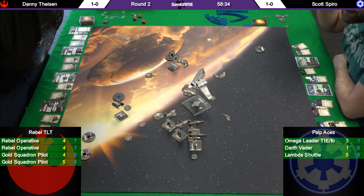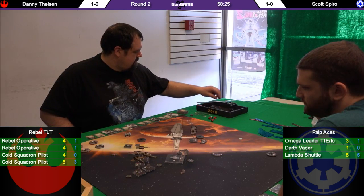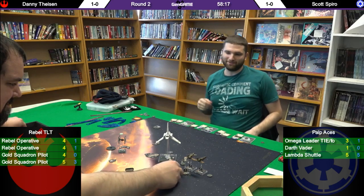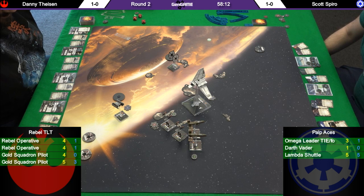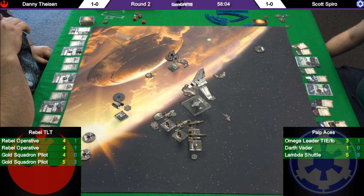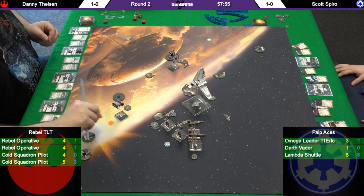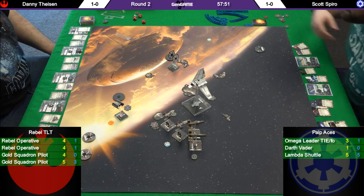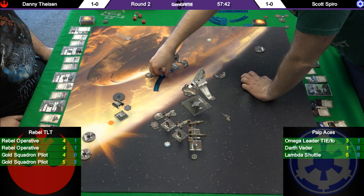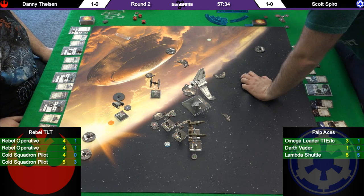I don't think the Y-wing bumped though — he's not assigning a token to it. I'm going to say it bumped because he's not assigning a token to it. Actually, okay — I'm going to say it bumped. Wait no — okay, so he apparently did not bump, sorry guys, just hard to tell from here. So the target lock on Vader — the Gold Squadron targeted Vader, who is still at full health. Omega Leader doing a three bank, most likely going to target lock somebody.